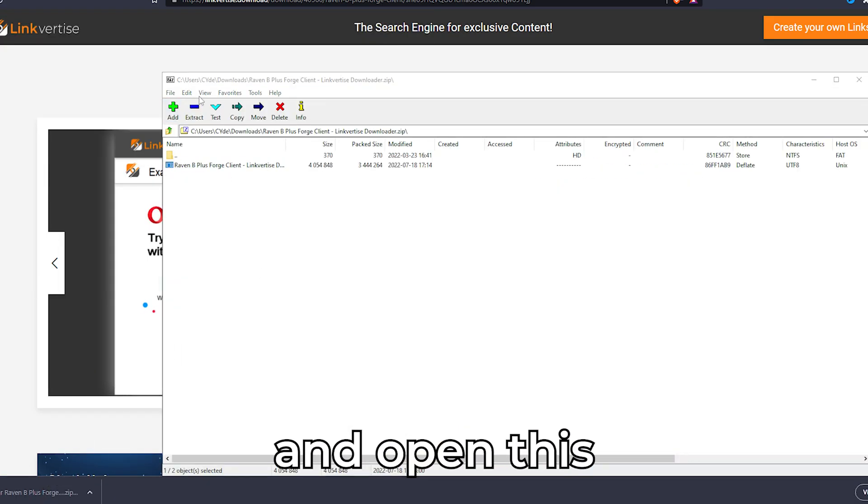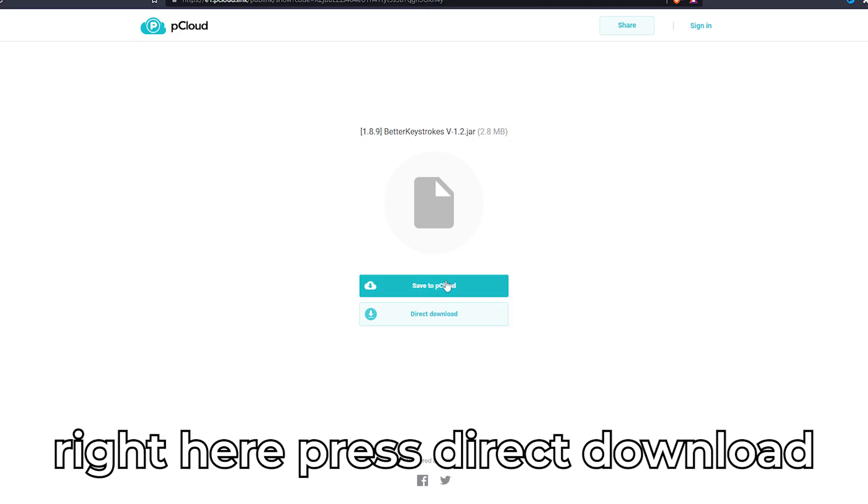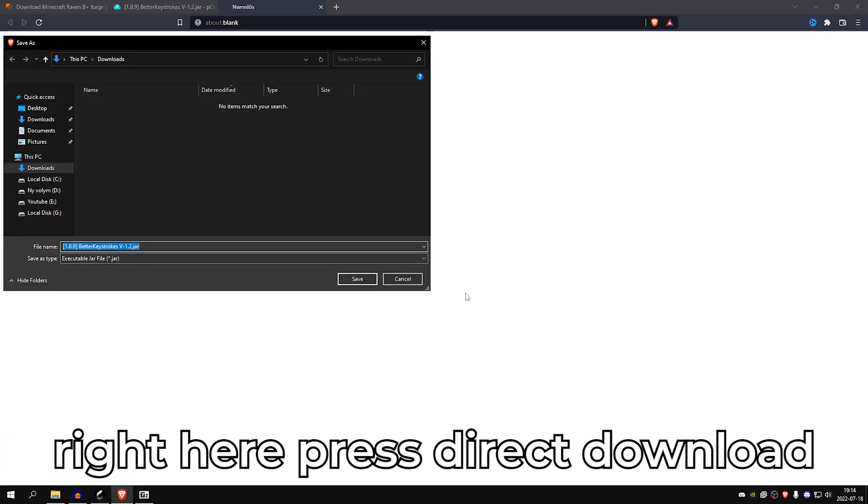Press Save, open it up and open this. Press Next and Escape All. Then just press Open. And right here, just press Direct Download and save it.